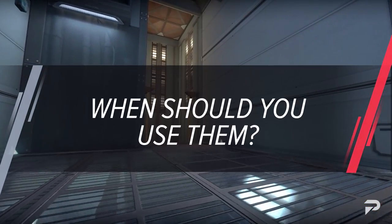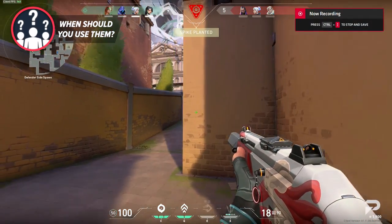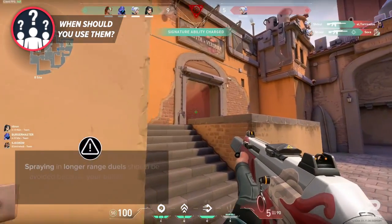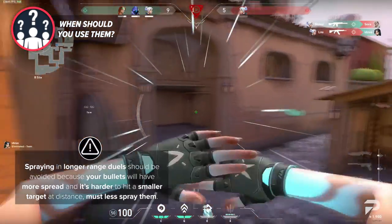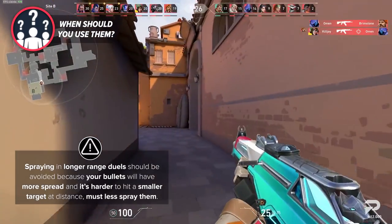Knowing when to use each style is often very situational and nuanced, but these are some general rules. Spraying is ideal for close to medium range engagements, where lack of precision can be exchanged for a frenzy of bullets. Spraying in longer range duels should be avoided because your bullets will have more spread, and it's harder to hit smaller targets at a distance.